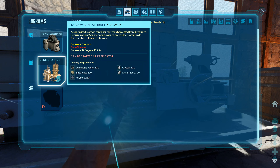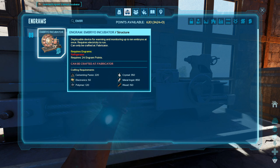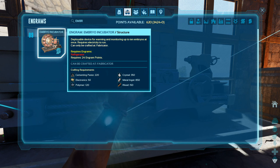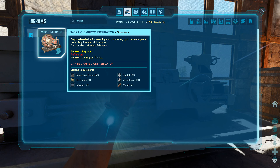Depending on our resources, there's another thing I was thinking of — called the Embryo Incubator. Let's unlock that engram. This is also pretty expensive — requires 850 metal ingots, 350 crystal, et cetera. But this allows you to basically extract the embryos from the parent and then store them in the incubator so that they gestate inside of it. The babies won't get born straight away — they'll just be sitting there and you can take them out and birth them if you like.